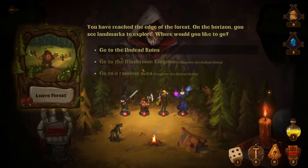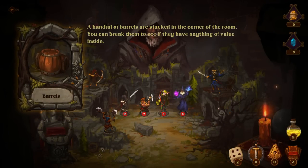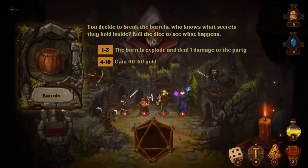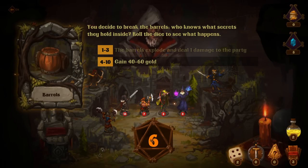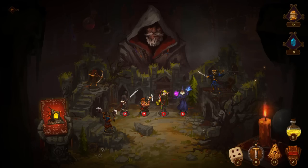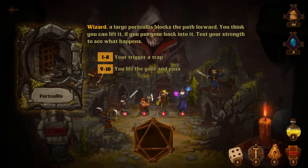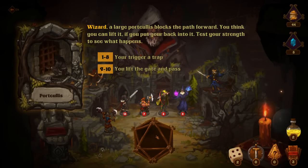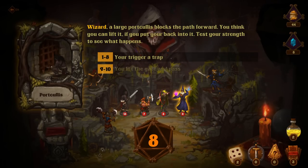You've reached the edge of the forest. On the horizon you see landmarks to explore — the Undead Ruins or Mushroom Kingdom. We'll go to the Undead Ruins. A handful of barrels are stacked in the corner of the room — break them to see if they have anything of value inside. Six. Explode — deals one damage to the entire party. We got an extra die from somewhere. Wizard, test your strength. A large portcullis blocks the path forward — you think you can lift it if you put your back into it. Eight. Wizard's strength is getting tested — it's one in five odds. I don't think that's worth rolling off of.